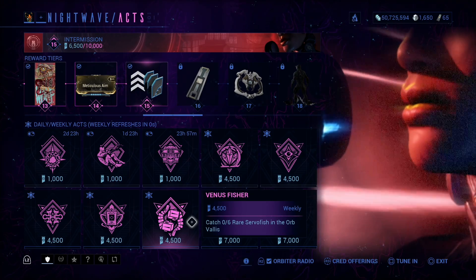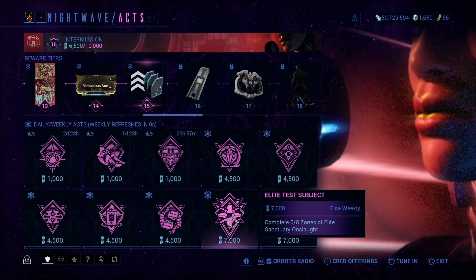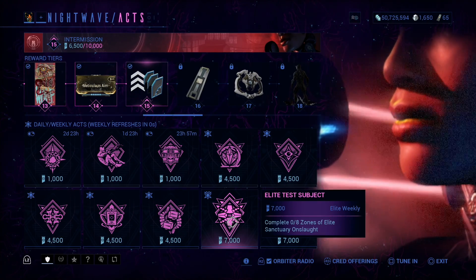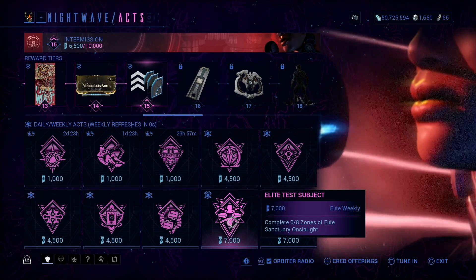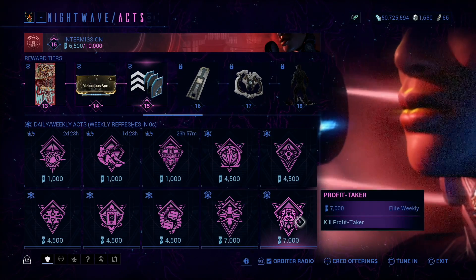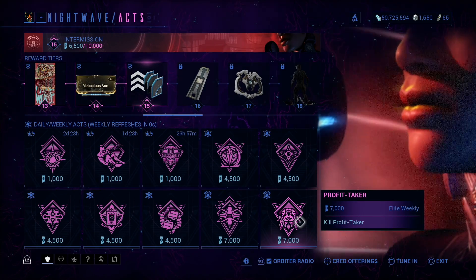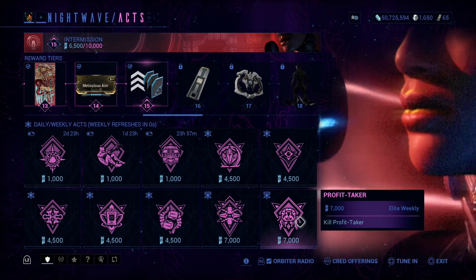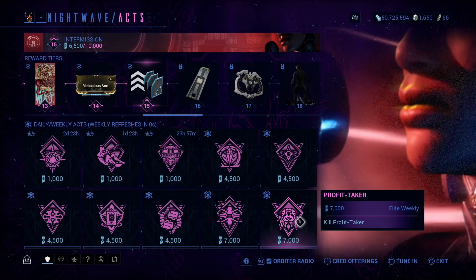Catch six rare Servofish in the Orb Vallis. Complete eight zones of Elite Sanctuary Onslaught — that can only be done in Elite, so keep that in mind, it's an elite weekly. And kill Profit Taker — he's the big boss, one of the Orb Mothers. We still haven't gotten a third one.